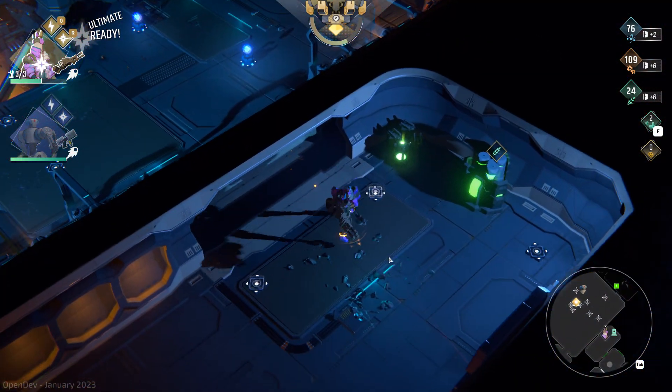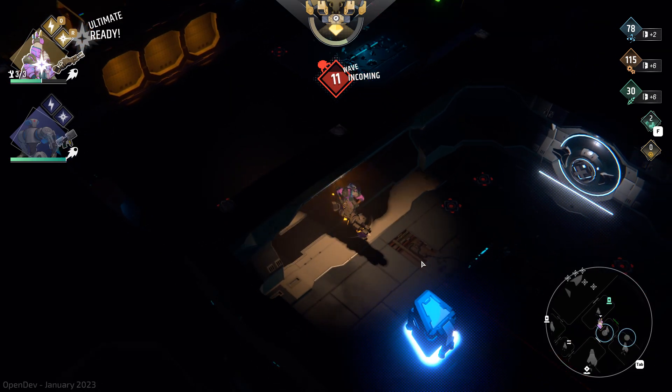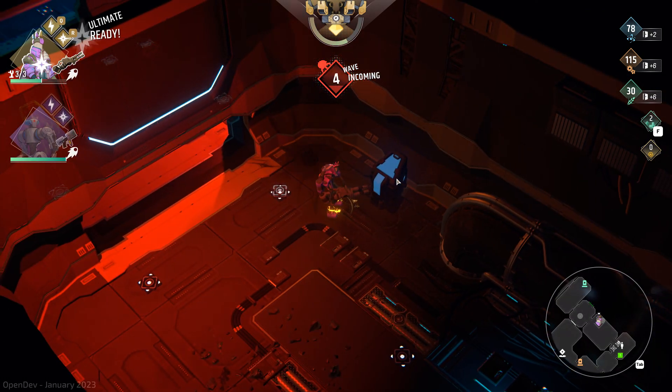If you forget where they are, just look at your minimap and look for the pulsing beacon. As long as it's not during an incoming wave, it will destroy all enemies immediately after you interact with the second terminal.